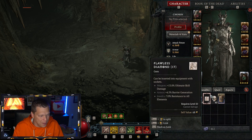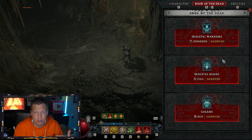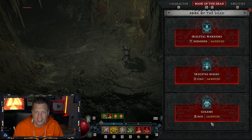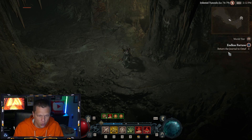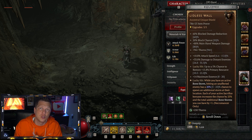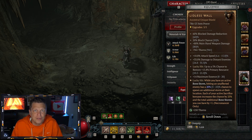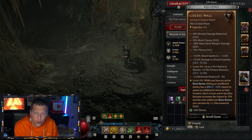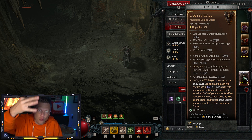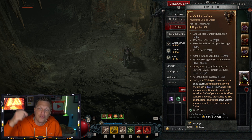In my Book of the Dead, I have three different Sacrifice Bonuses, and that's going to scale it up. Each of your active Sacrifice Bonuses increases the chance by 25%. So with three Sacrifice Bonuses, 25 times three — we're going to increase that by 75%.